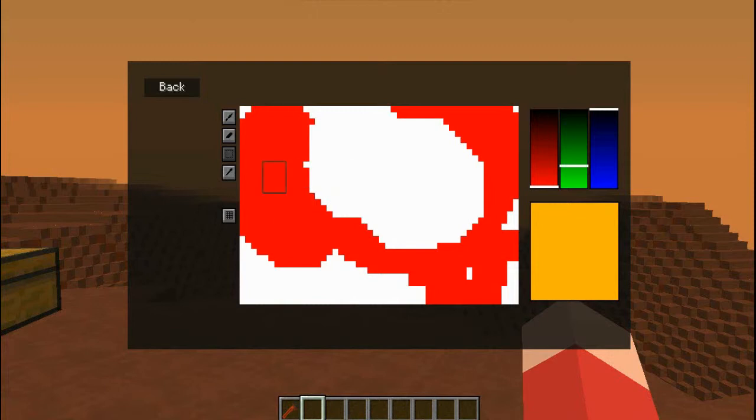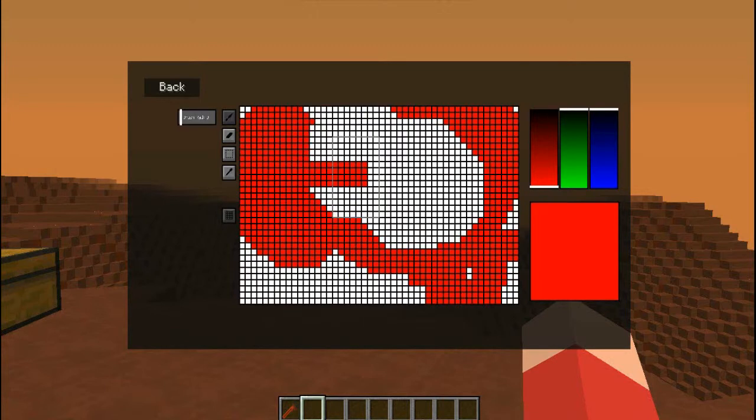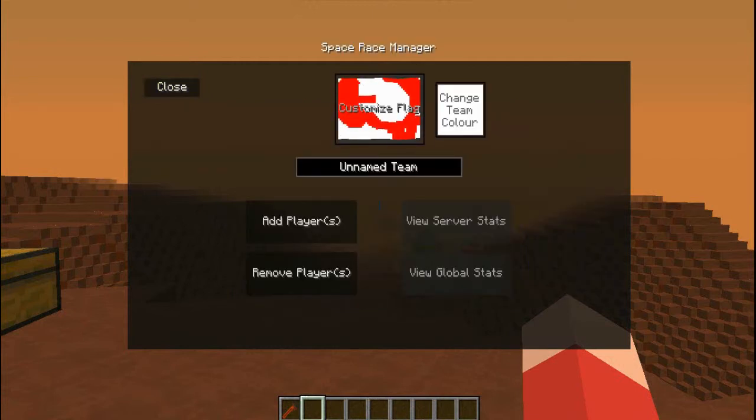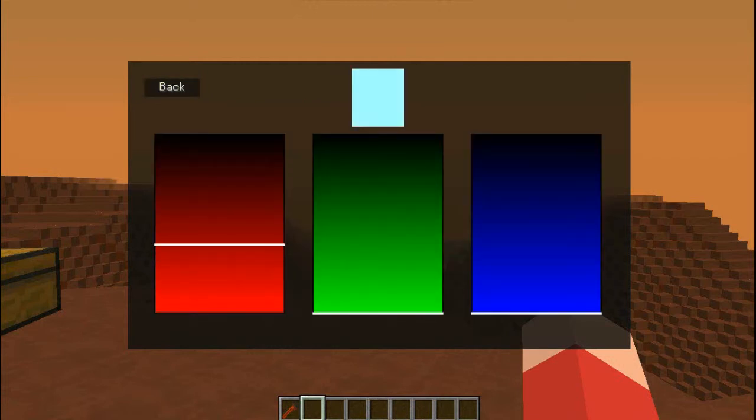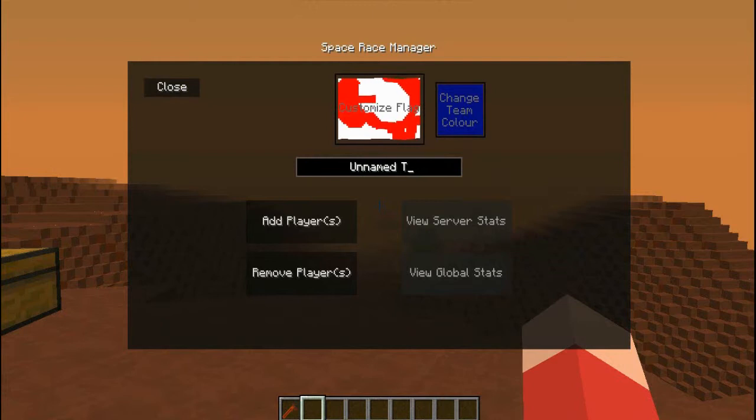There's also a selection color tool to pick different colors. The square tool lets you color only within the selected area, which can be useful. Here's my flag. Change Team Color basically lets you adjust the color of your team — manipulate it however you want. Then you can name your team. And you can add players, though they must be within 25 blocks, and obviously there's no one else on this world but me, so that doesn't really work. You can also remove players.